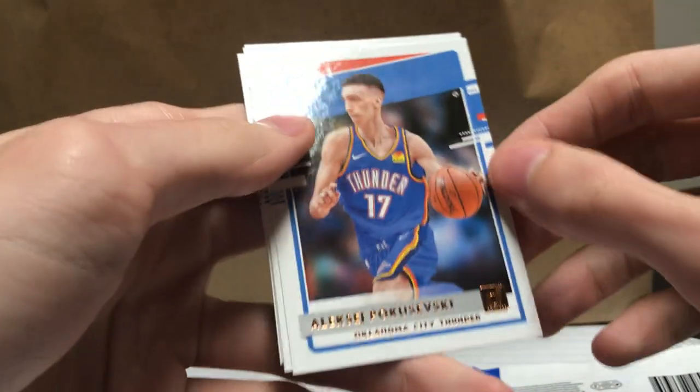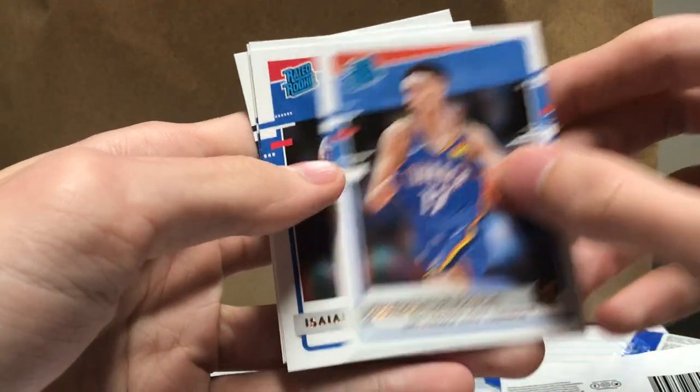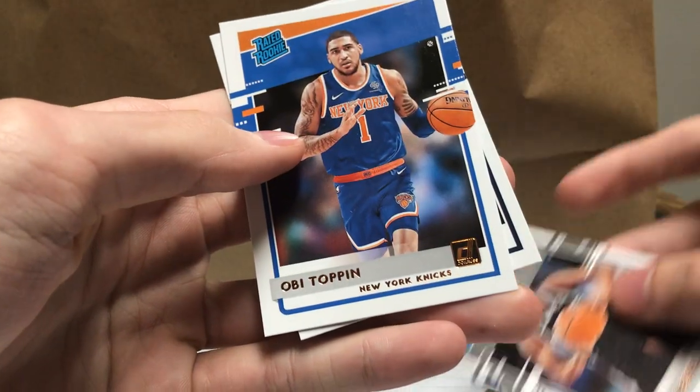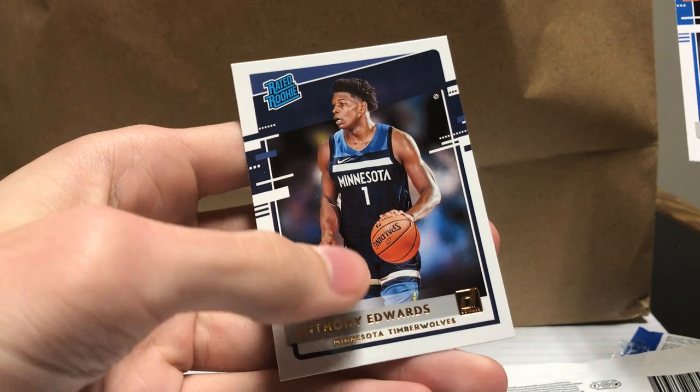Rated Rookies: Pokushevsky, Isaiah Stewart, Isaiah Stewart again, Devin Vassell again, Obi Toppin. And our last card is Anthony Edwards.